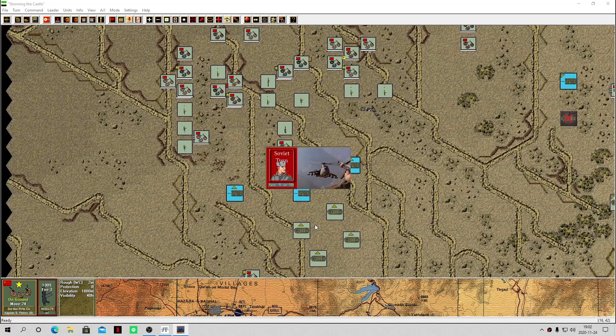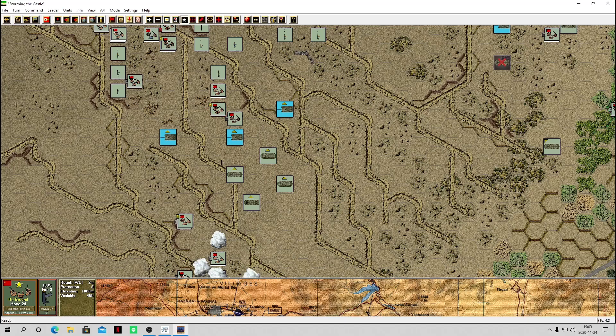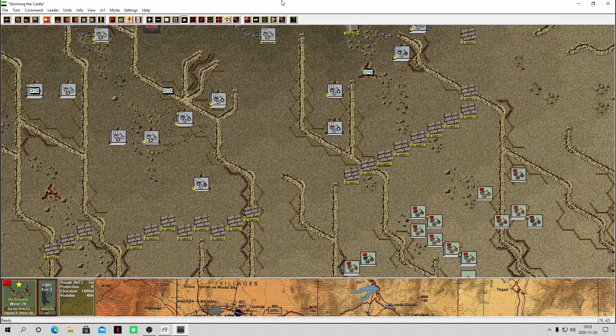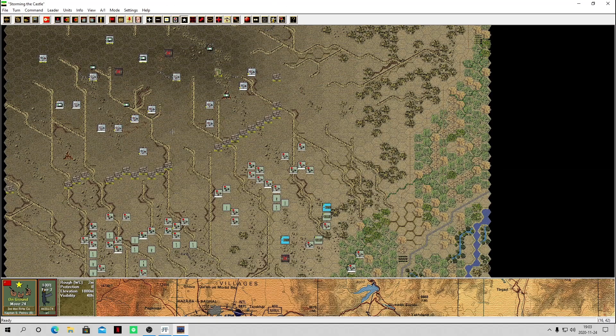Hey everybody, welcome back. My name is the Mac and welcome back to the channel. Let's continue this let's play of John Tiller's Squad Battles Soviet Afghan War, turn 5 of 18. We got support. It's been more than a week since the last episode, but let's kick it off and see if I remember what was going on. We're attacking the Mujahideen stronghold up here.